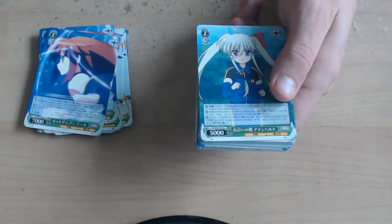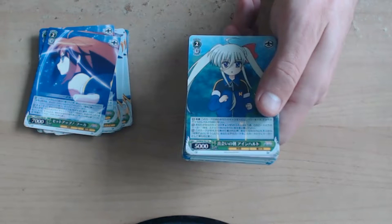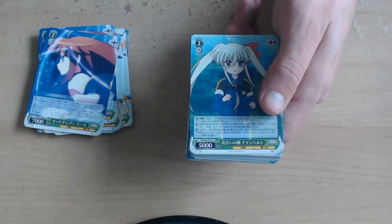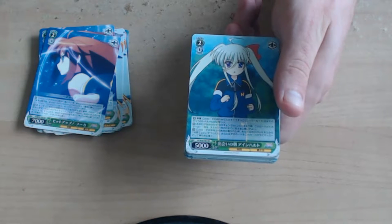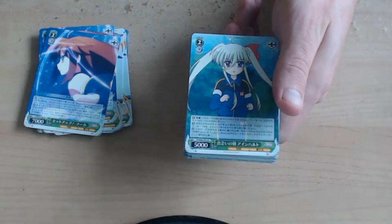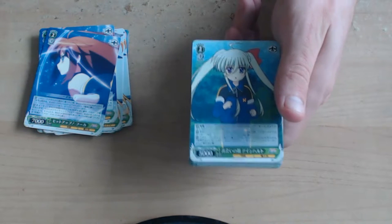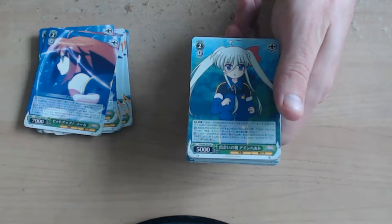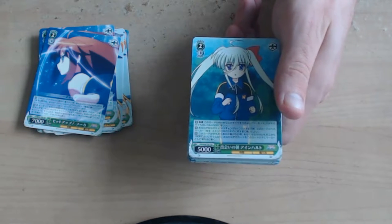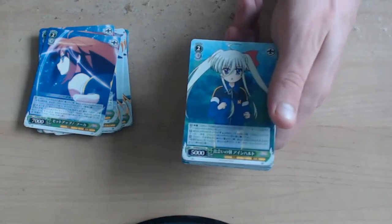Ironheart, Morning of Encounter — assist: all your characters in front of this card gain 500 power times the level of that character. When this card is placed from the hand to the stage, you may look at the top card of your library and put that card face down under this as a marker. When you pay for the change cost of your characters, you may put a marker from under this card into the waiting room in place of one stock.